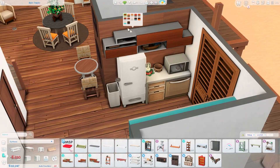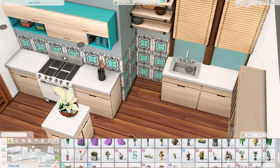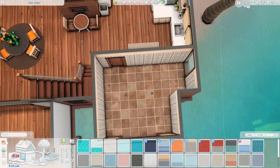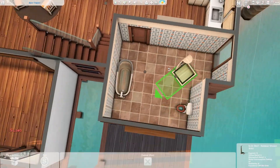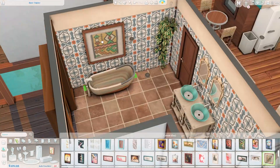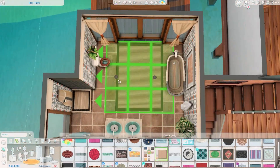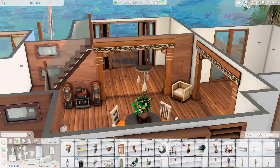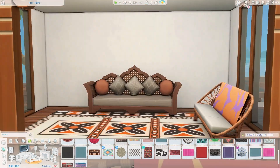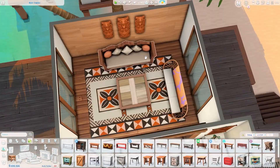I only use a few packs: Island Living, Jungle Adventure, Blooming Rooms, Get Together, and the Moroccan kit — I can never remember the exact name. I feel like using that combo is actually really good because they complement each other well. I did use some doors from the Desert Luxe kit but decided to swap those out for doors from Island Living, since it's fewer packs and more accessible for more players.